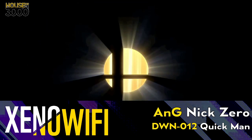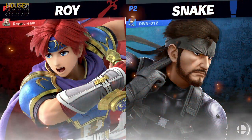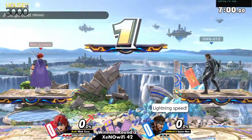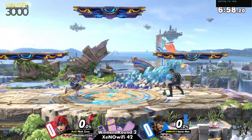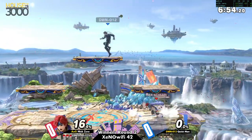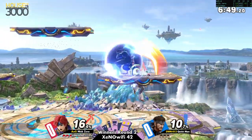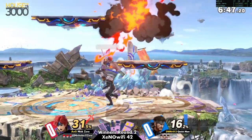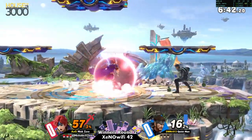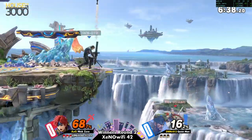We're going to see Snake, a little bit more Snake than Mega Man, although we'll see how this game goes. So we have Roy and Snake here. I'm not exactly sure how this match is going to play out. I'm going to guess that Roy is going to have to really maintain some space before diving in with his neutral airs and his combo starters.